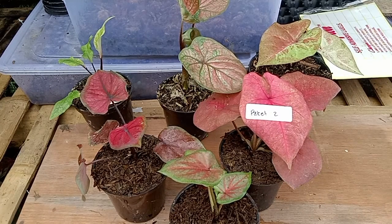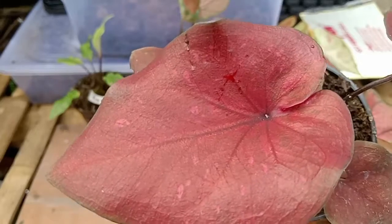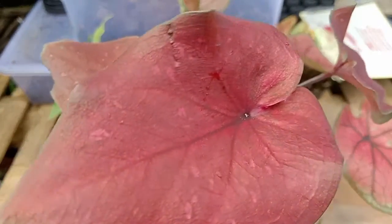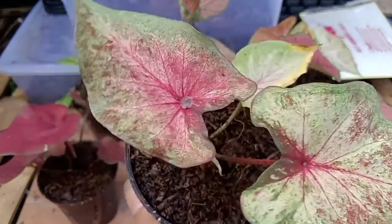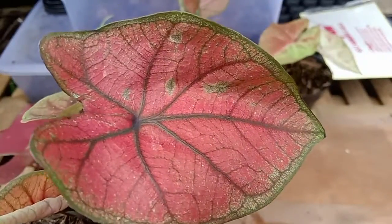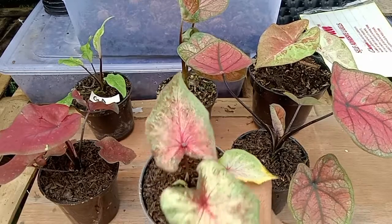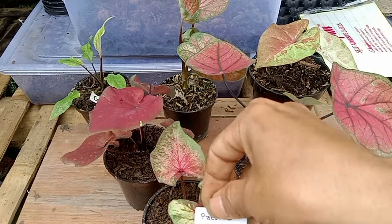Di paket ketiga, ada merah bintiknya pink, bisa diperhatikan ada bintik-bintiknya pink, tulangnya hitam. Terus kemudian ada abstrak, cakep ini. Terus ini ada merah tulang hitam. Ini ketiganya ori biji, tiga plan ini ori biji semua. Silahkan untuk yang berminat di paket ketiga, bisa di-screenshot kemudian konfirmasi ke WA.